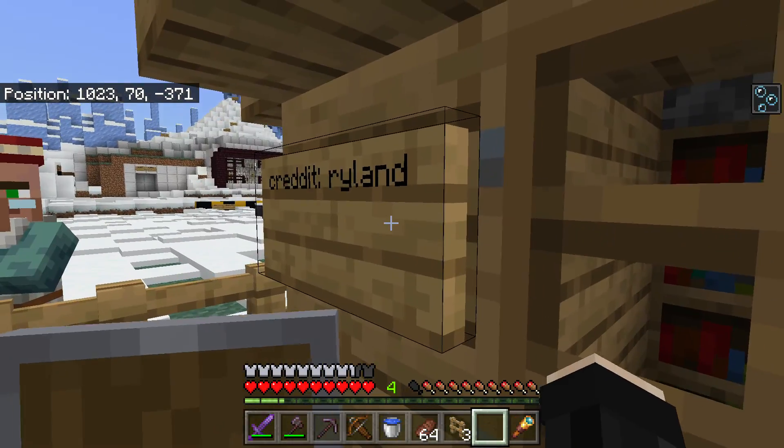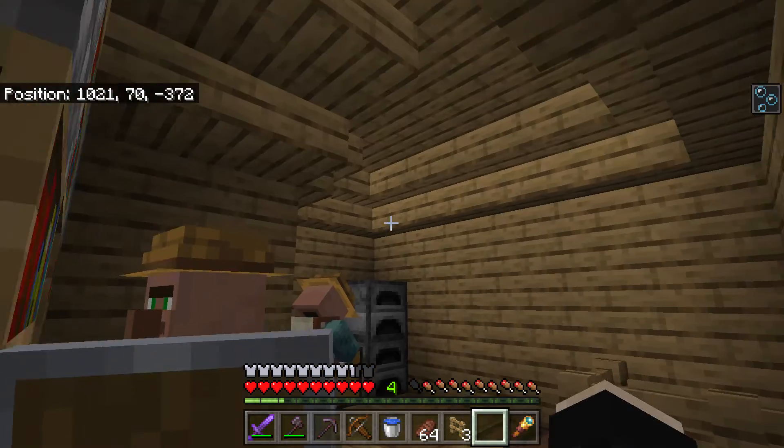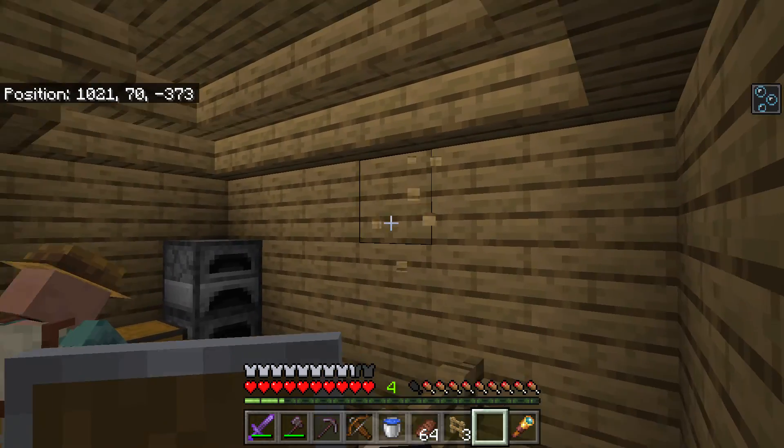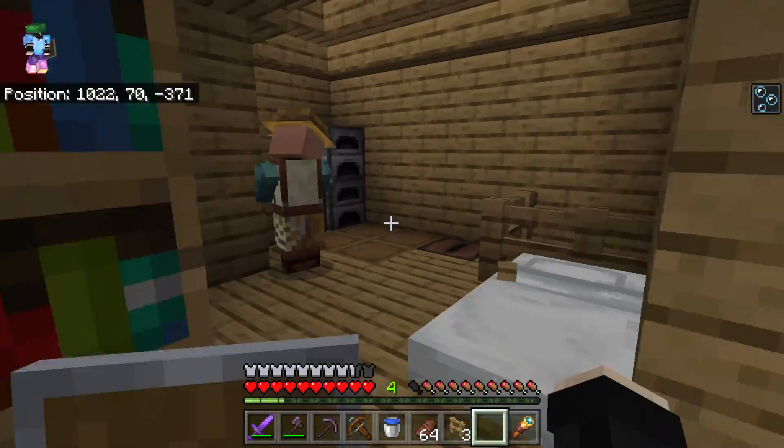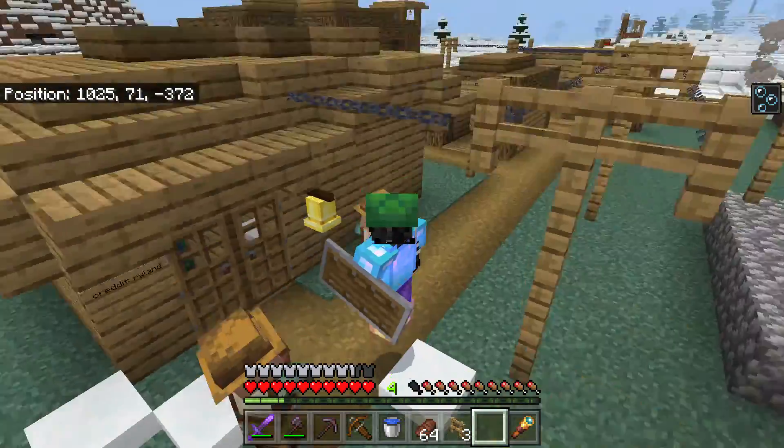This is actually Raskin's house. He did all of the interior. I did all of the roof and stuff, you know.